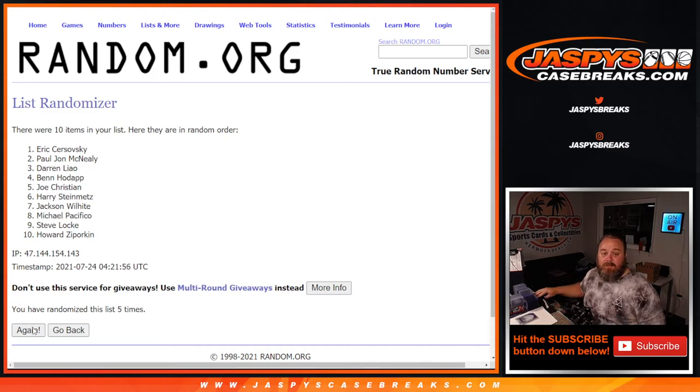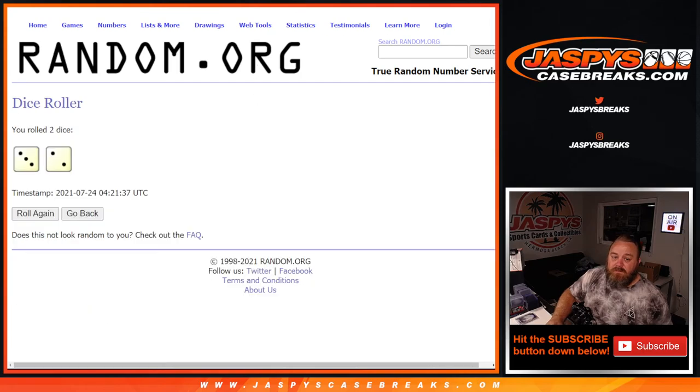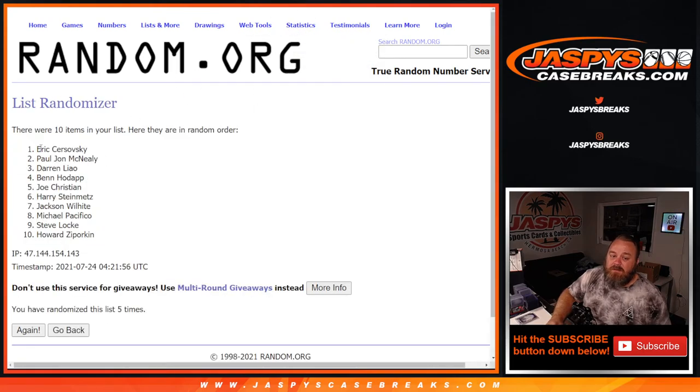Fifth and final time, top two: Eric Serzovsky and PJ McNeely. Five times on the randomizer — top two, $50 in break credit each. So Eric and PJ, congratulations. A little consolation prize for you guys. And there you go.